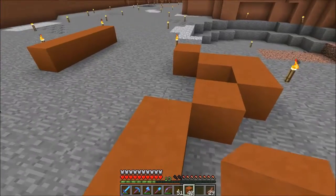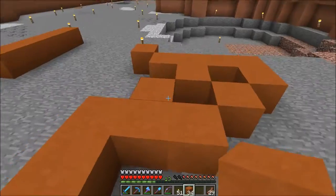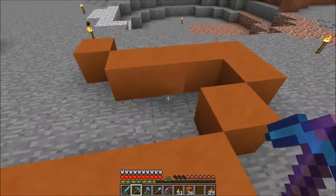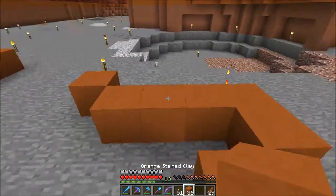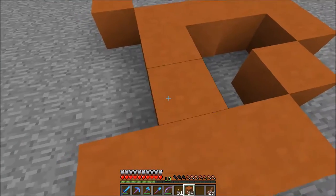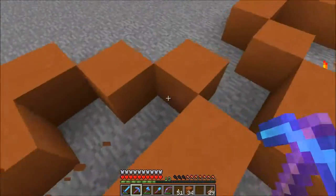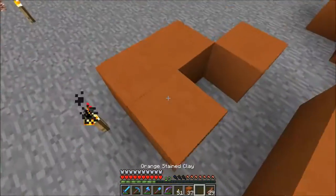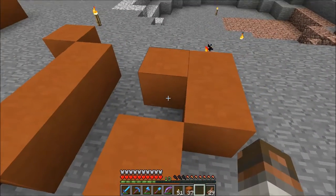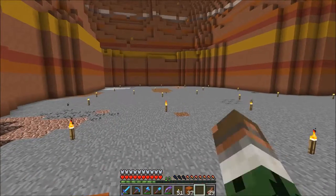That meander and curve becomes so great that eventually, because water will always take the path of least resistance, it'll go 'okay, I'm tired of going all the way around - there's a weak spot here.' So the water eventually gets trapped off and isolated, forming what's known as an oxbow. I realize this is a very poor example to use with blocks but I hope that gives you a basic idea of what an oxbow is - just a little oxbow lake that we'll put over there.